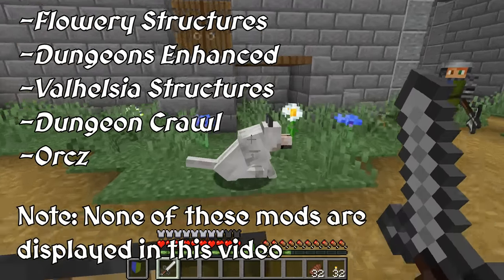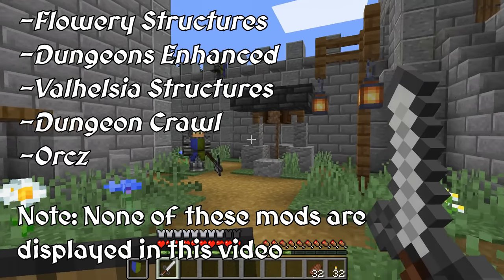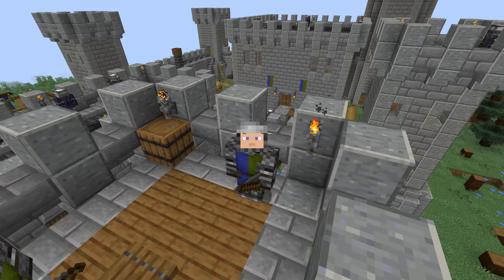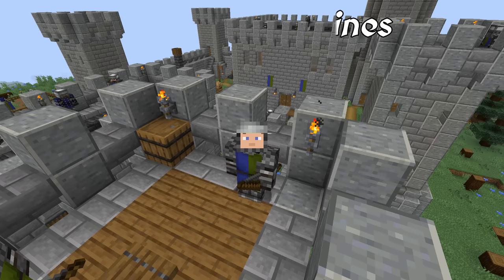Some examples include Flan's Structures, Dungeons Enhanced, Valhelsia Structures, Dungeon Crawl, and Orcs. I am well aware of a mod made by the same developer of Epic Knights called Medieval Siege Machines. The mod looks really cool and I'm sure it would go well with Epic Knights, but I believe that should be covered in its own video. Plus, at this time it is only available for Minecraft 1.16.5.